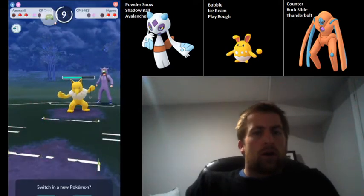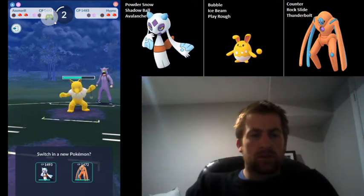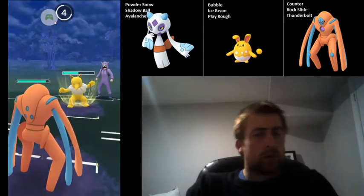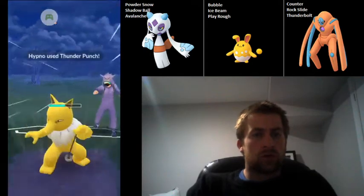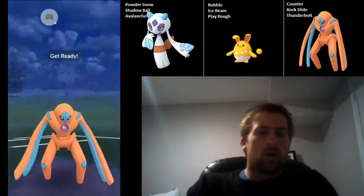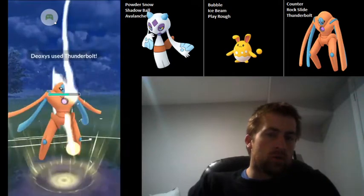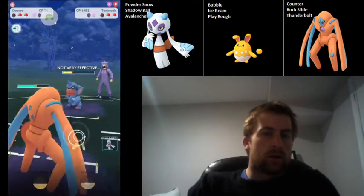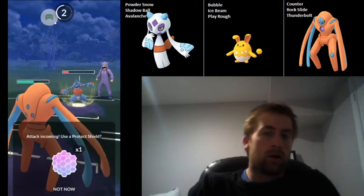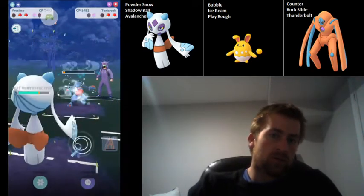They got a decent amount of farm there, but we can probably safely come in with our Defense Deoxys. Most Hypnos are running Double Punch — certainly in Kanto Cup Shadow Ball was preferred, but I've seen almost all of them running Double Punch recently. They go ahead and swap into Toxicroak. Probably not the right call to throw the Thunderbolt here because I still need to throw a move to be able to take them out with Froslass unless I do a bunch more Counters. So that's what I do.